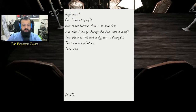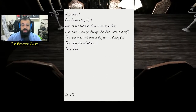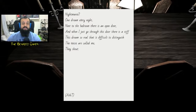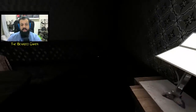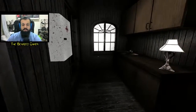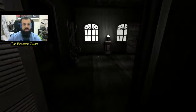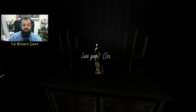Diary entry about nightmares: 'One dream every night. Next to the bedroom there is an open door, and when I go through this door there is something stiff. This dream is so real it's difficult to distinguish. The voices call me, they shout.' I have a feeling this was definitely written in another language and they just put all the text into Google Translate and copy-pasted everything.